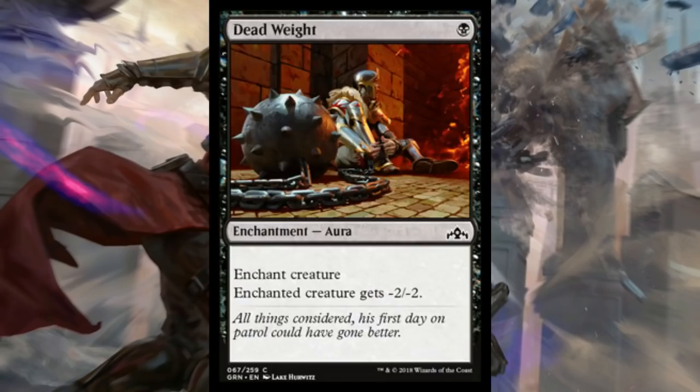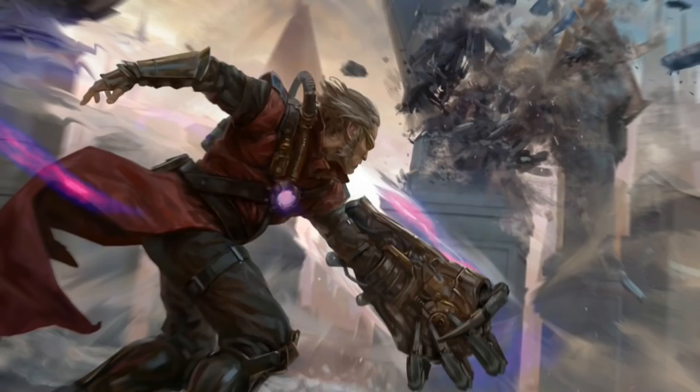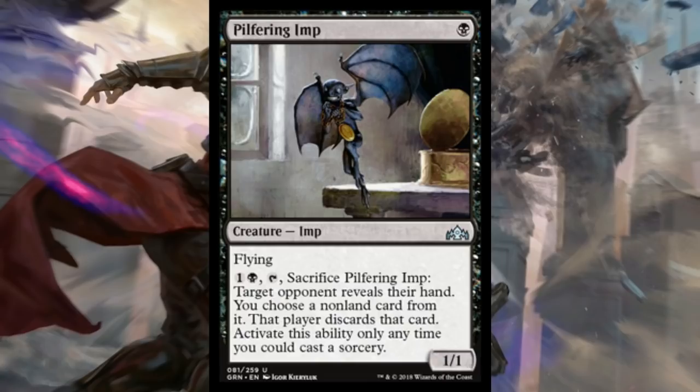I also want to point out that we got Dead Weight back. This is a reprint, but for all intents and purposes this might be seriously the most standard-playable card of the entire common dump. Dead Weight is really good removal — it's just one black mana, and it takes care of creatures all the way up to three on the curve some of the time. This will take out a Tajic for you, along with a bunch of other creatures up to at least three mana on the curve. Dead Weight was playable the other times it was printed and I don't see why it wouldn't be playable now. But probably the card I'm most curious about in black from today is Pilfering Imp. This is one black mana for a 1/1 Imp with flying, and you can pay one black, tap it, and sacrifice it to have target opponent reveal their hand. You choose a non-land card from it and they discard that card, but you can only do this at sorcery speed. I actually don't think it's too bad — you have to pump three total mana into it to use its ability, but a one-mana 1/1 flyer is at least okay.